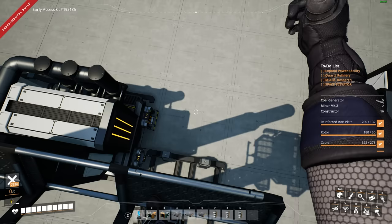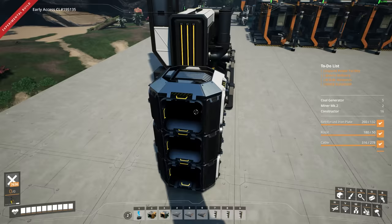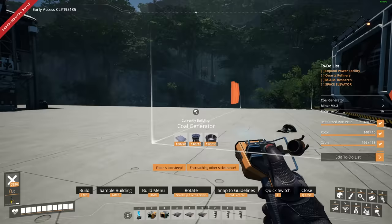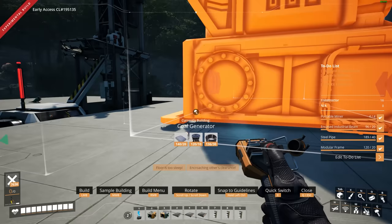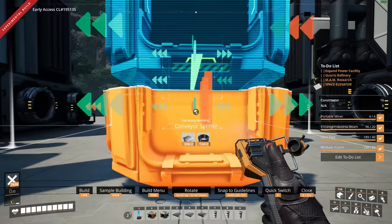We'll have splitters in the center — might do the splitters first. I actually brought a bunch of compacted coal so I can fill these up so we don't have any sputtering issues at the beginning. So we'll see how that works — I haven't really tested that theory out, but I think if we fill them up this should be good. One, two — and then we're going to be feeding it from the back. Then we just build these in a line: one, two, three, and then the same on the other side.